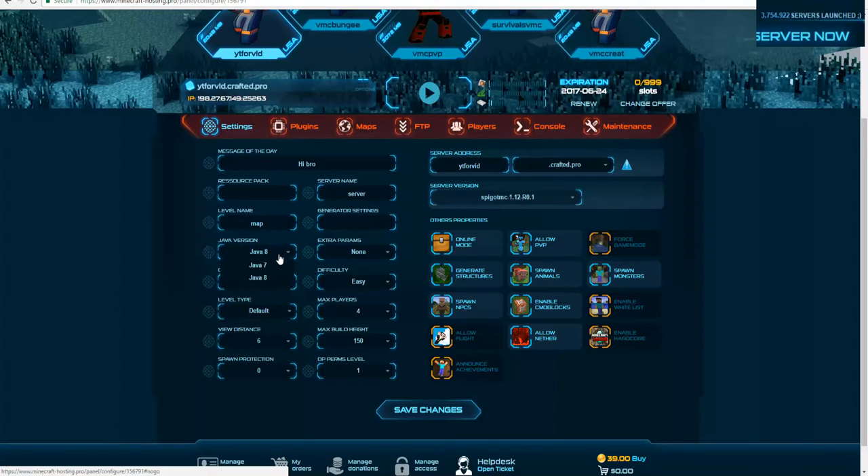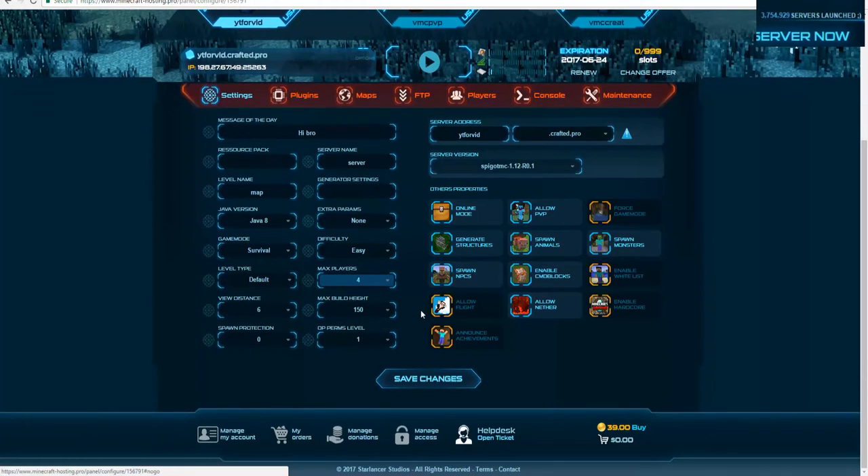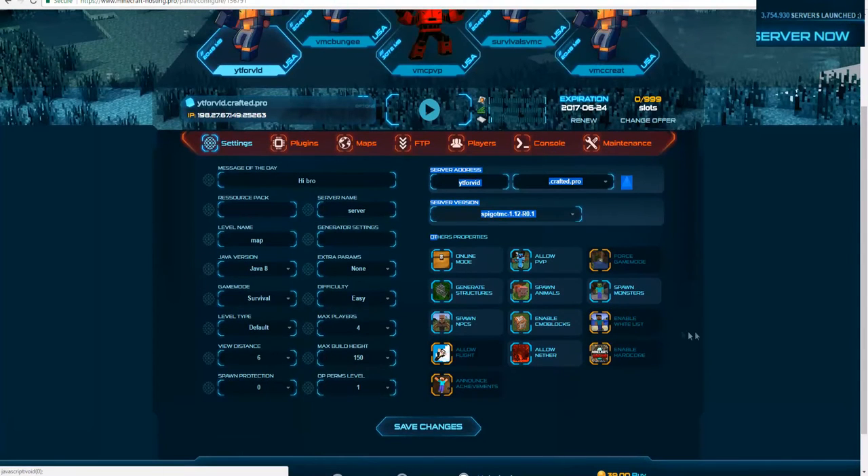Here is where you can select the Java version, which is super helpful because a lot of plugins now require Java 8 — go ahead and click Java 8. Extra JVM arguments if you want, I just leave it to none. Then the default game mode: Survival, Creative, Adventure, or Spectator. Difficulty, max players — you cannot change that on the free server — build height, spawn protection, and view distance. Over here are the server properties: allow PVP, enable whitelist, and all that.